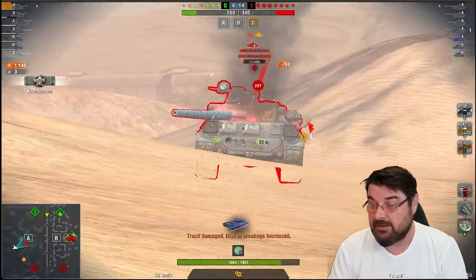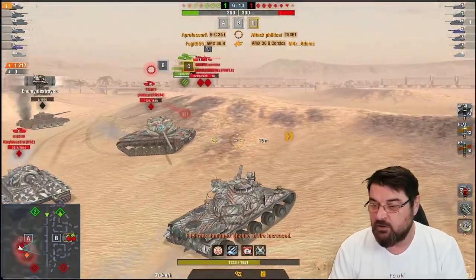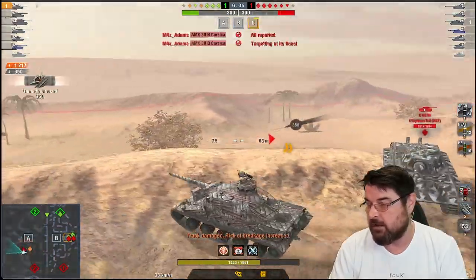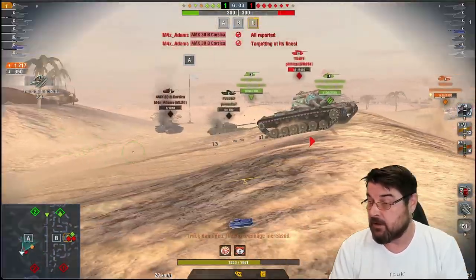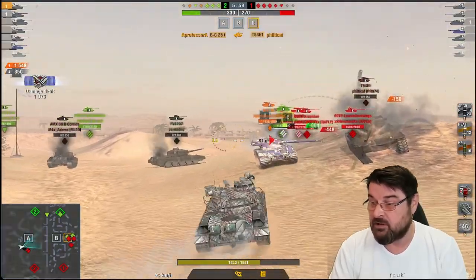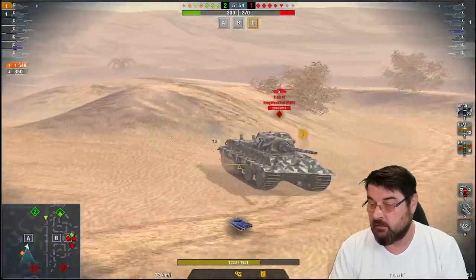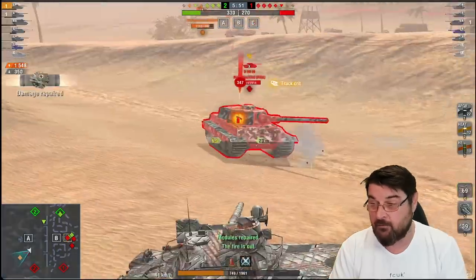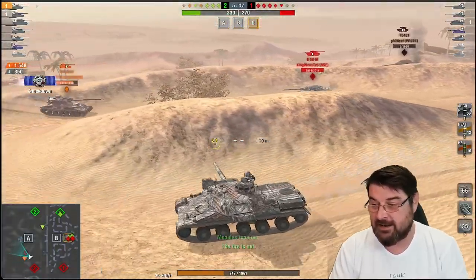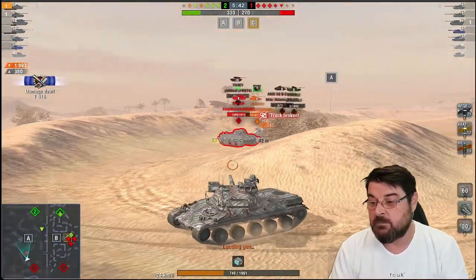They've got other tanks there and I'm going to take a lot of hits, but we're going to get rid of the 30B and then use our mobility to get around the remaining tanks. We manage it, and now this T54 is in a world of pain — my teammate is going to come in from the back and finish him off. That frees us up to take on the E50M, and he puts me on fire — a great shot by him — but I'm going to weather that storm.